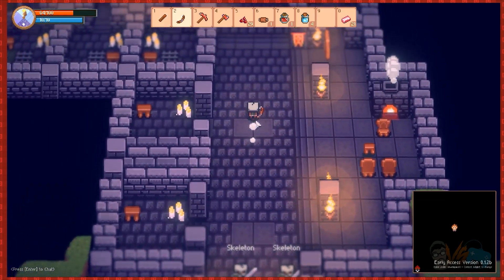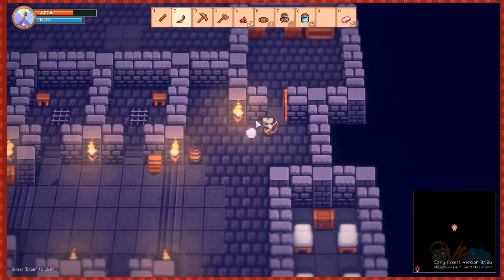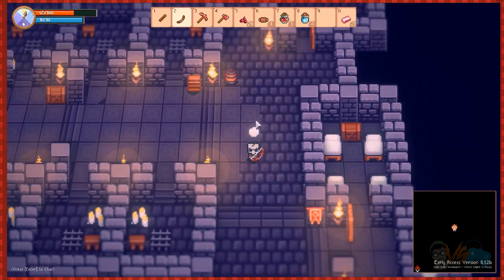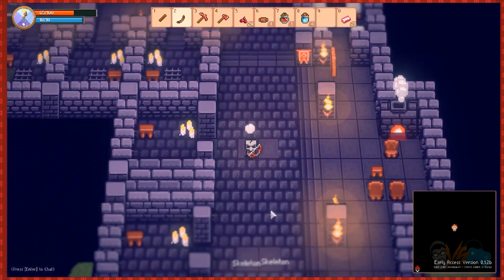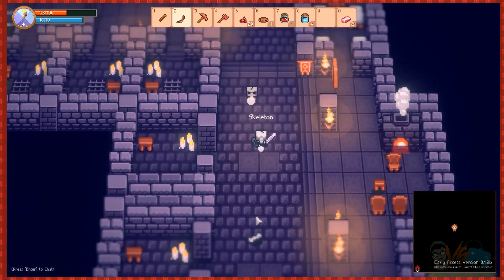Do I go down or up? This dungeon is like crazy — I don't know where to go. Go up. Actually I started up so maybe just go down. I am a skellington! I like how they attack me — where are you?